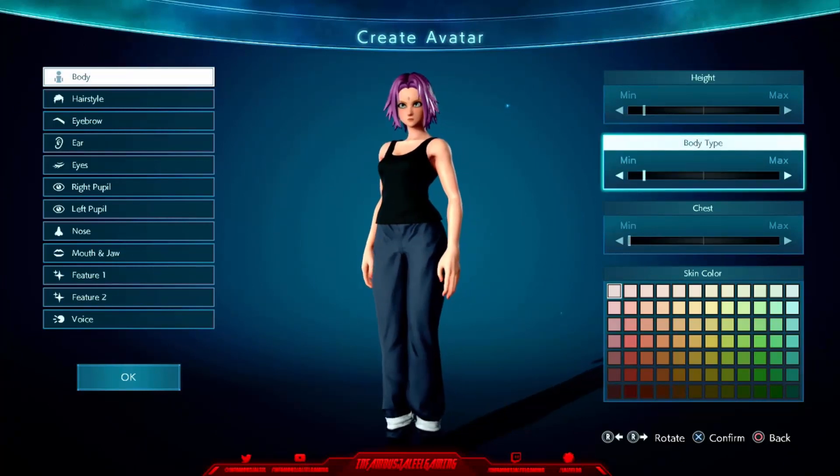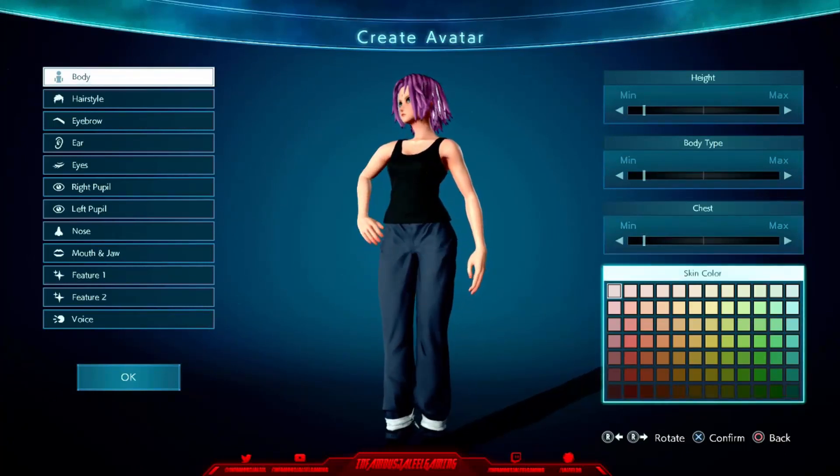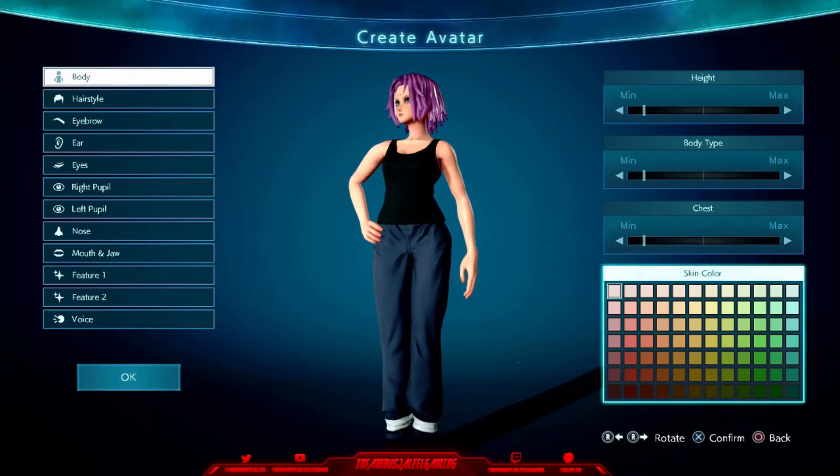When it comes to the body type, we're going to have it at just one above the minimum. She's not that thick or anything like that, so we're going to keep her pretty slim. She has no chest to speak of — maybe just a little something. And for the skin type, she is a little bit lighter, so I give her the pretty light skin tone.